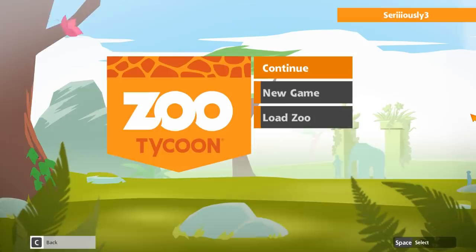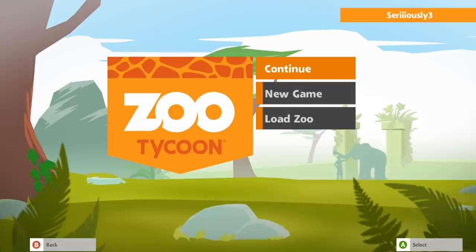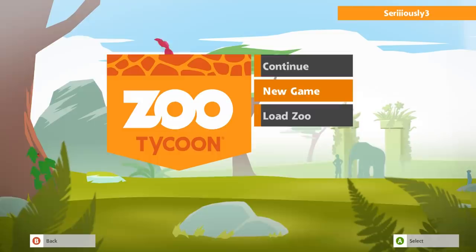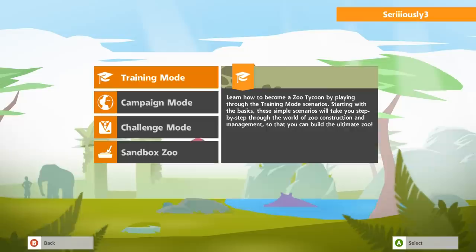Hello everyone and welcome back to Zoo Tycoon Ultimate Animal Collection. We are carrying on our adventures. I have to say I am pretty tickled with ourselves because we did manage to get the gold giraffe statue in the last campaign. Where it's hiding I have literally no idea though. I haven't quite figured out where to find the statues we've been unlocking, but I am pretty curious to go ahead and take another poke at the campaign mode or the training mode.